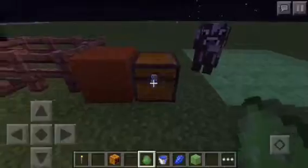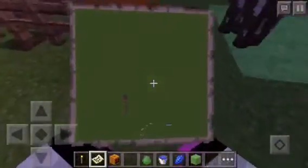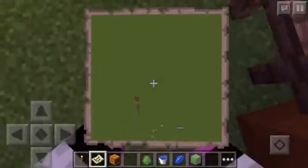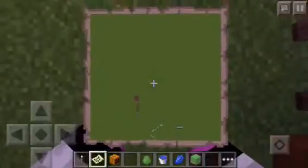Now we have red sandstone — it's a very cool thing and you can make stairs and slabs out of it. And we have a map! How do we have a map on Minecraft Pocket Edition? It shows what you have built — that white house over there, that's what that is on the map.